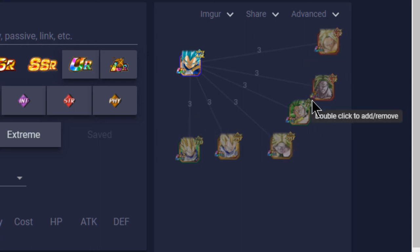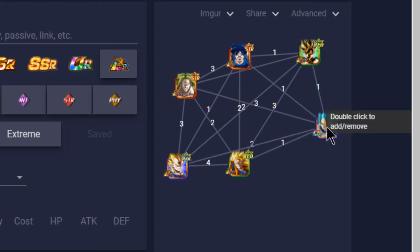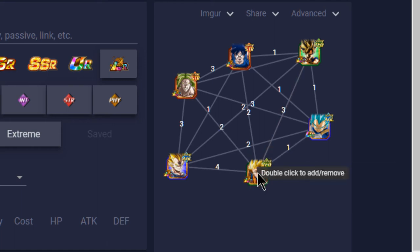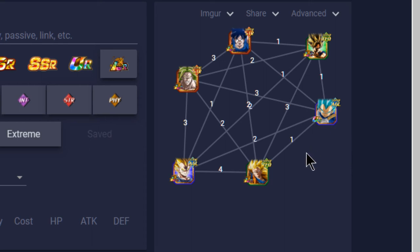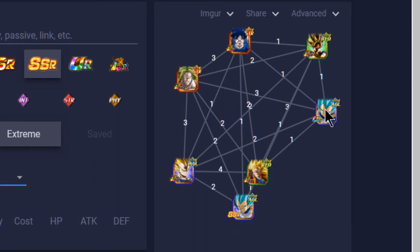In terms of LRs, you can technically run a full LR team that are all Pure Saiyans. You have LR Super Saiyan 3 Goku, LR Super Saiyan Goku, LR Spirit Bomb Goku, LR Majin Vegeta, LR Broly, and then with the TUR Vegeta on Pure Saiyan category lead with one of his other forms, you can run a double leader team alongside all these guys.